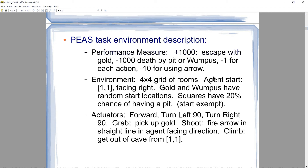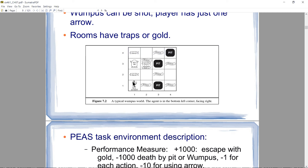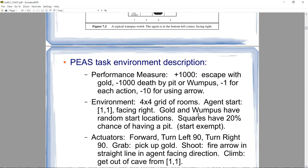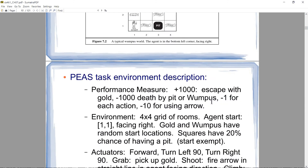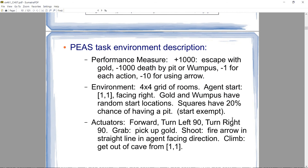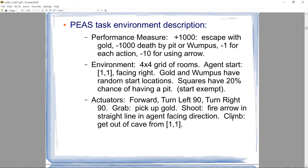The environment is a dungeon made up of a 4x4 grid of rooms. The agent begins in square 1,1 facing east. The gold and the Wumpus have random start locations — they could be in any square at the beginning. Each square has a 20% chance of having a pit, except for the starting square, because if the starting square had a pit the game would be over before it even started.